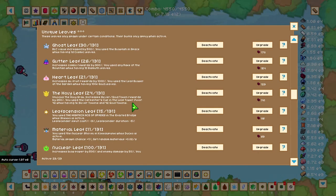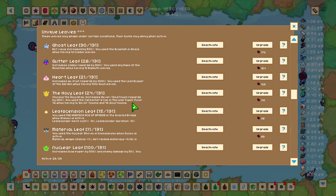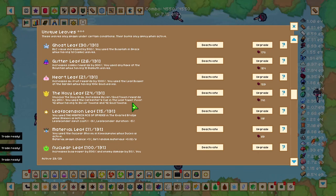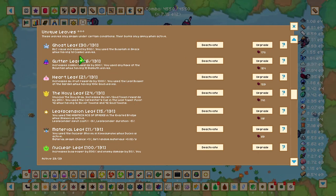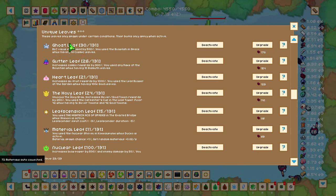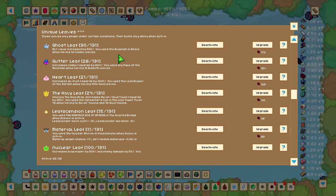These unique leaves are very special — there is only one of each, and you need a specific tool in a specific area while having a certain amount of a specific leaf type. One of the first unique leaves you want is the Ghost Leaf, which increases BLC value by 500%. This is really useful and will dramatically increase the amount of BLC you get.